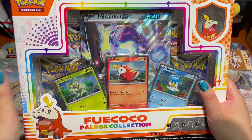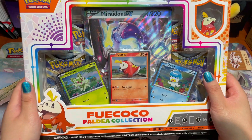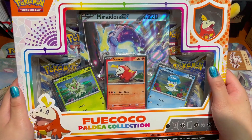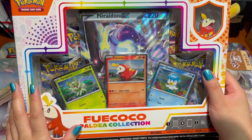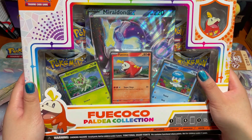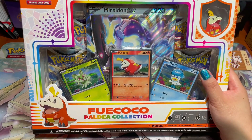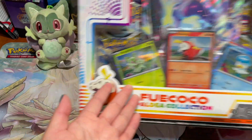I've already opened the Sprigatito and the Quaxly boxes, so if you'd like to see how those openings went, you can check out the videos linked above or in the description below. Fuecoco is a fan favorite from the Scarlet and Violet series, but to be honest, he's my least favorite of the three — I'm a Sprigatito girl.